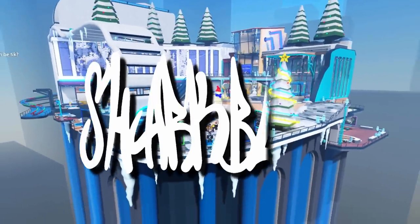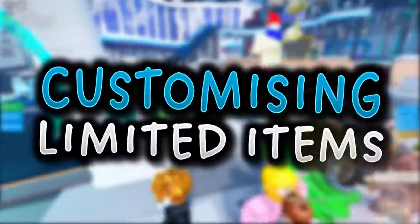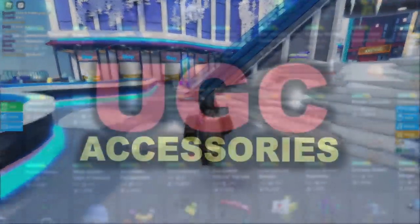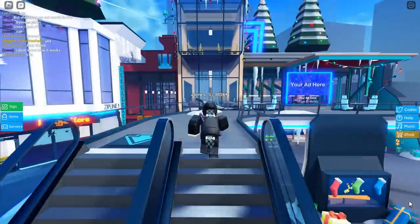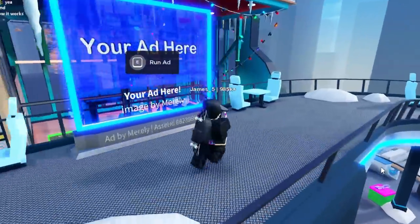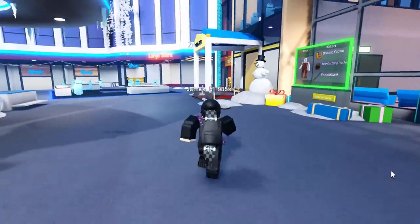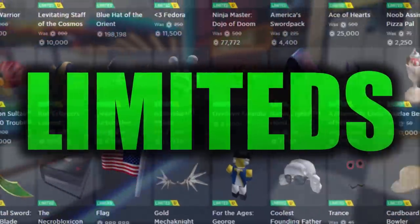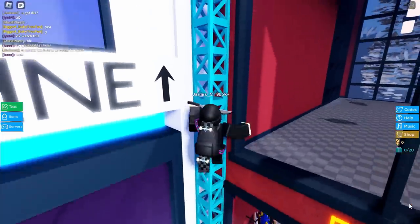In today's video, we are going to be customizing our limited items. I know this might sound a bit random, but we are really going to be modifying our existing limiteds by adding UGC accessories. There are a few brand new UGC items on the avatar shop right now that fit perfectly with limiteds — they are intentionally designed to fit with them and improve them. These items do work on a few non-limiteds as well, and I'll get into that in a minute.